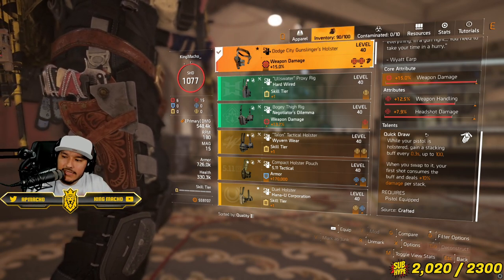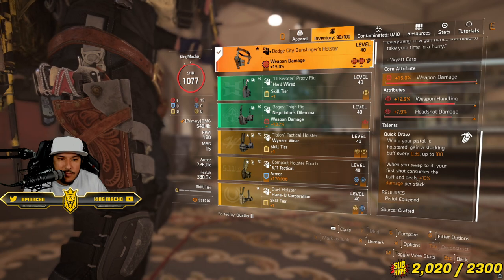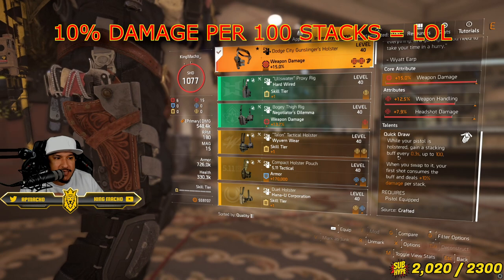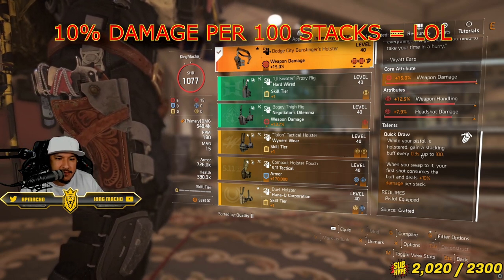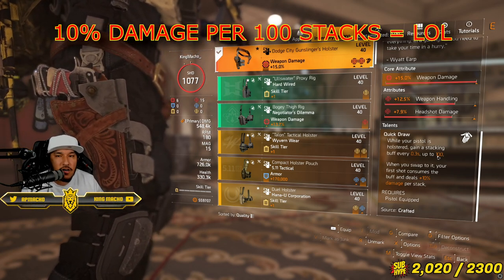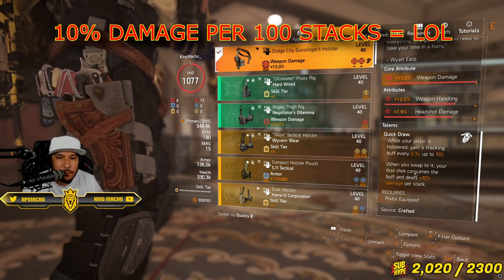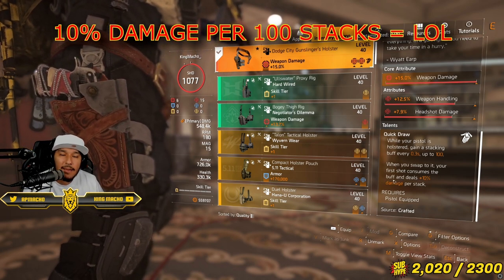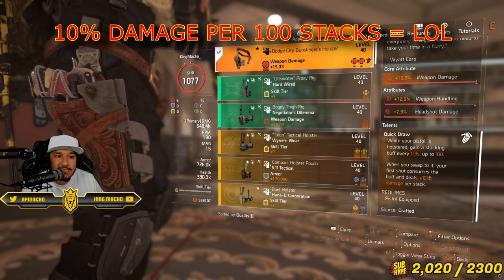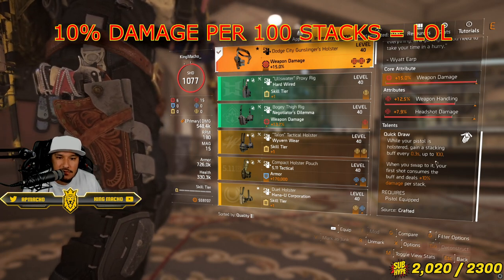Another thing: when I read this description, I feel like I'm supposed to be getting 1,000% more damage. So, while your pistol is holstered, you gain a stack buff every 0.3 seconds — so in one second you can get up to 3 stacks. You get a maximum of 100 stacks, and when you swap, your pistol consumes the first shot and deals 10% damage per stack. So 100 stacks at 10% per stack — in my opinion that's 1,000% more damage.